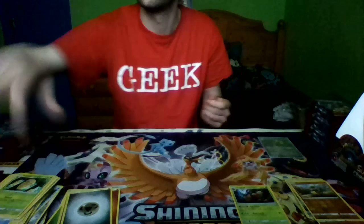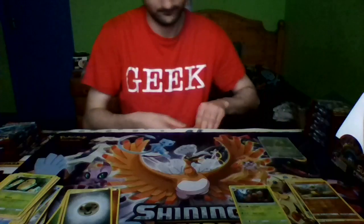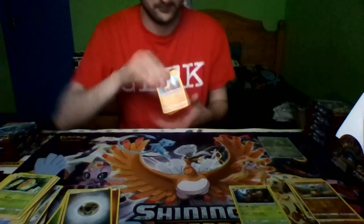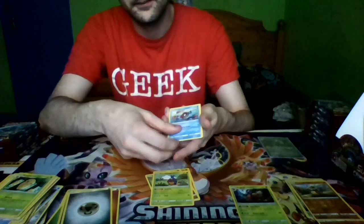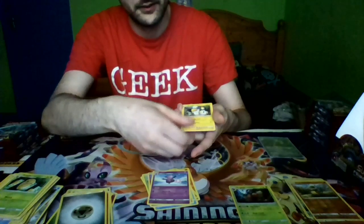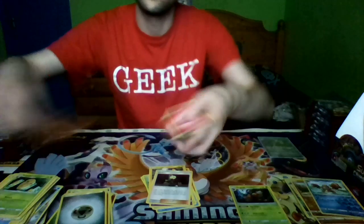Pack seven: Mankey, Jangamo, Carblast, Feebas, Islandic, Grumpig, a Molga, Gladion, a Reverse Holo Crodon, and a Regirock. Very energy.